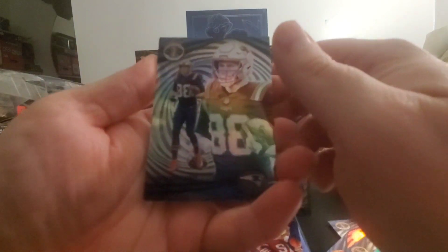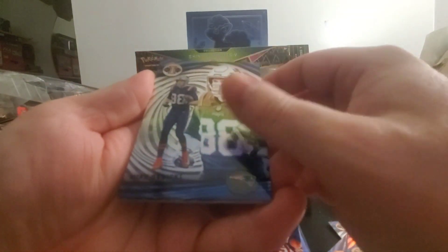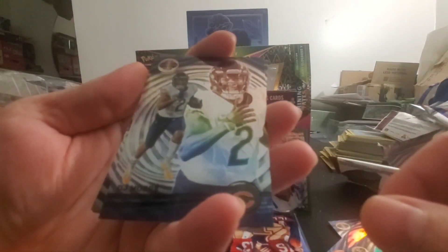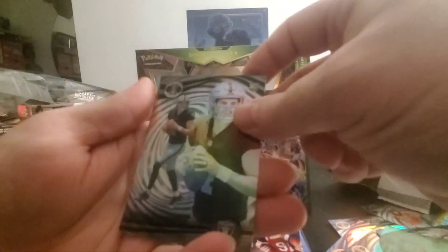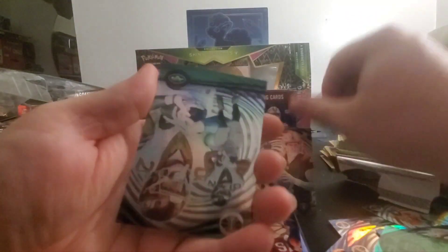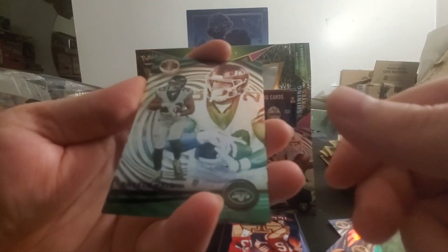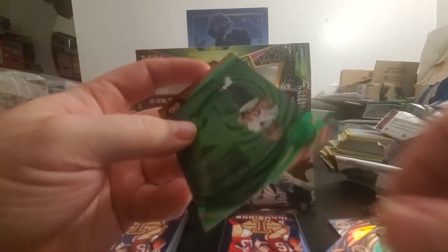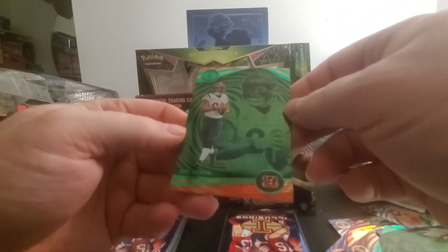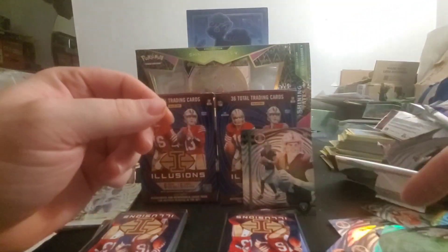Pack 2 of Box B: We got Mike Gesicki, DJ Moore, another Aiden O'Connell, Breece Hall, Dalton Schultz, and a Joe Mixon.